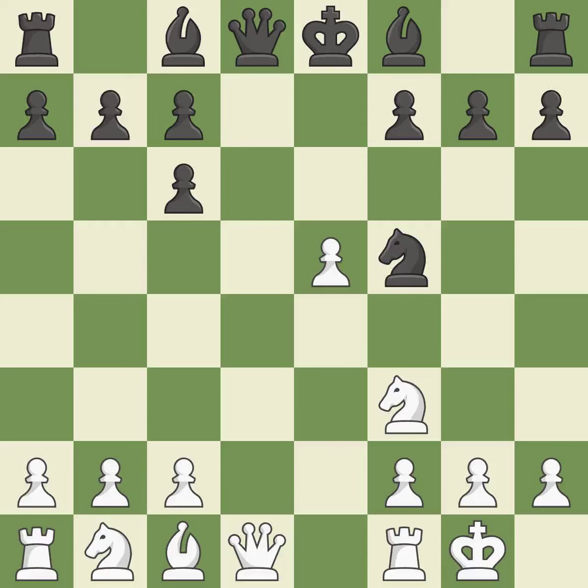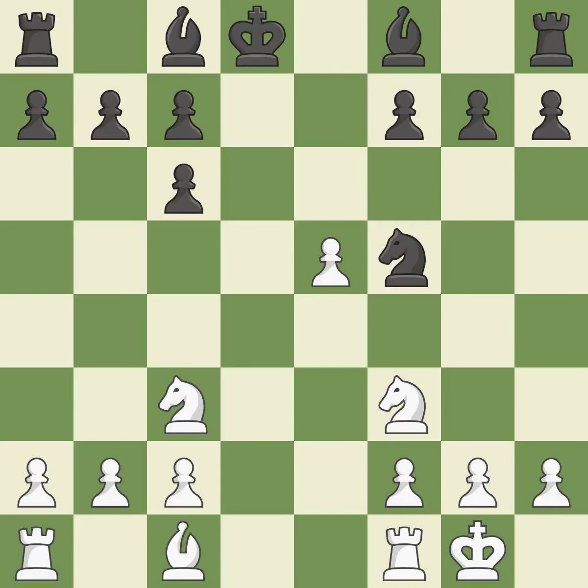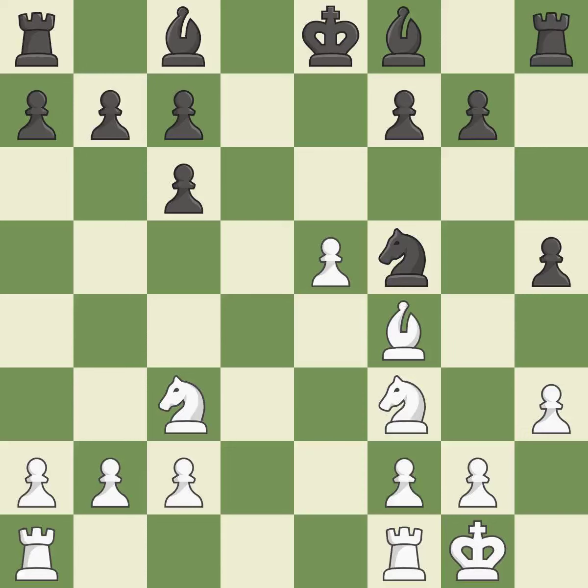Nf5 moves the knight to an active square where it controls d4. Qxd8+ trades queens and stops black from castling. Kxd8 recaptures the queen. Nc3 advances the knight into the center, controlling the d5 and e4 squares. Ka8 moves the king away from the open d-file. H3 controls the g4 square and prepares a potential g4 pawn push. This connects the rooks, which helps them coordinate together in the future.